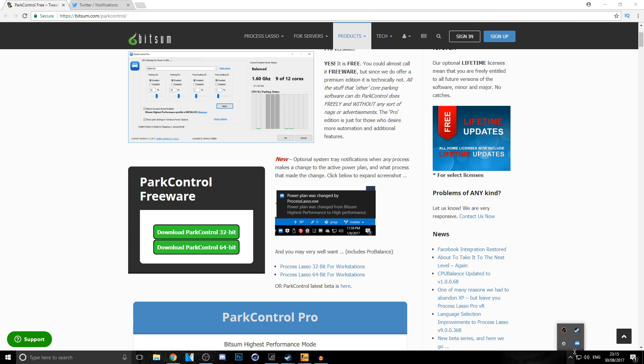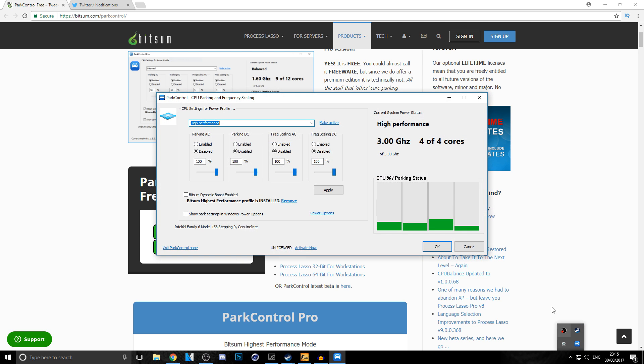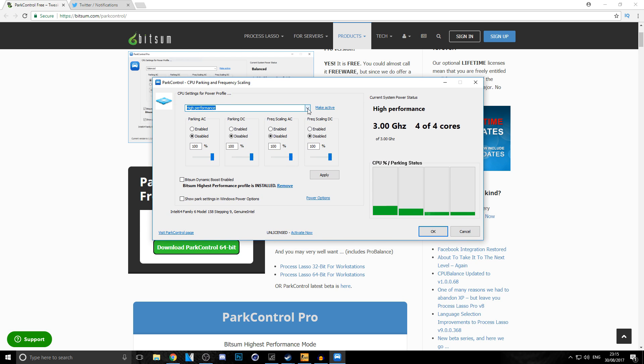Once it's downloaded, it won't load up automatically. You need to go down to the taskbar icon and click the Park Control icon there. Left-click it and make sure you select High Performance — normally it'd be set to Balanced at around five percent. Set it to High Performance and click Apply.